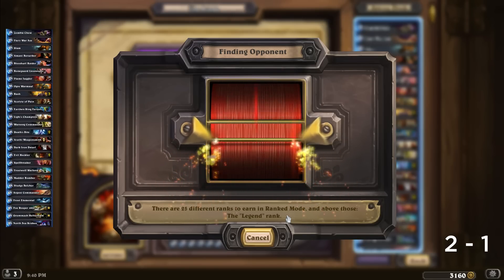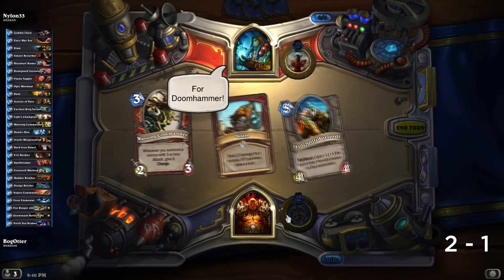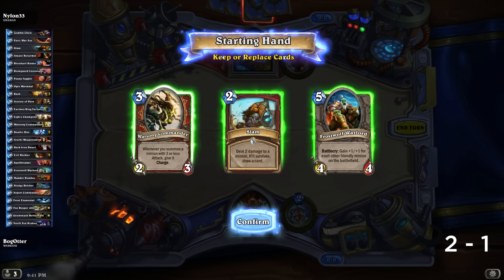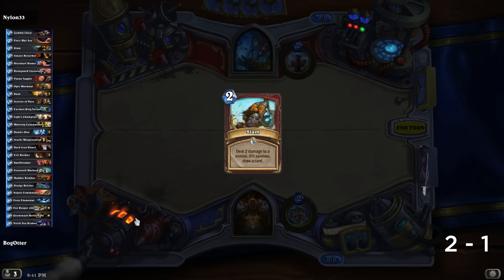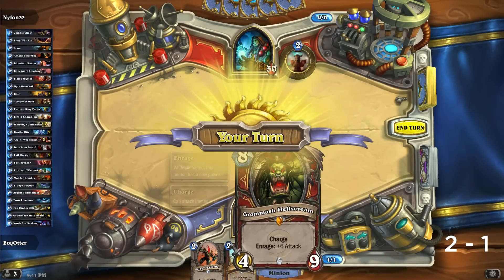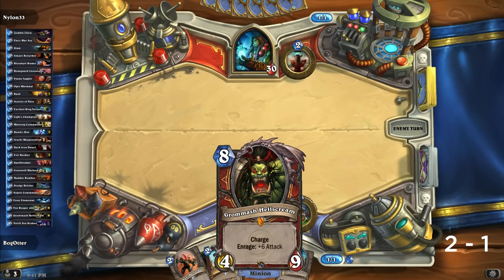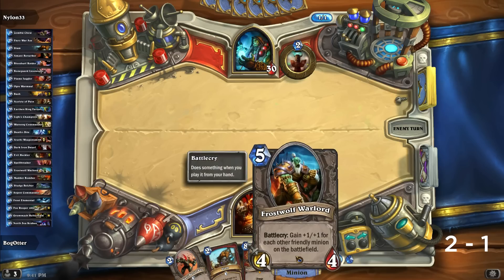Alright, two wins one loss, a shaman named Nylon 33. Slam might be okay, this to keep. I get rid of these two. Where's Grommash been this whole time? I've got a lot of Horde-looking cards — playing Arena with Horde-themed cards is pretty cool.